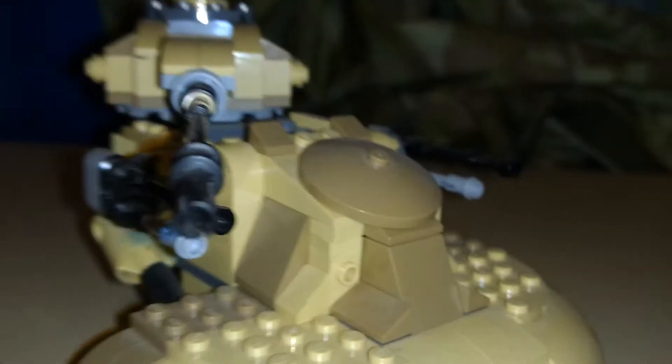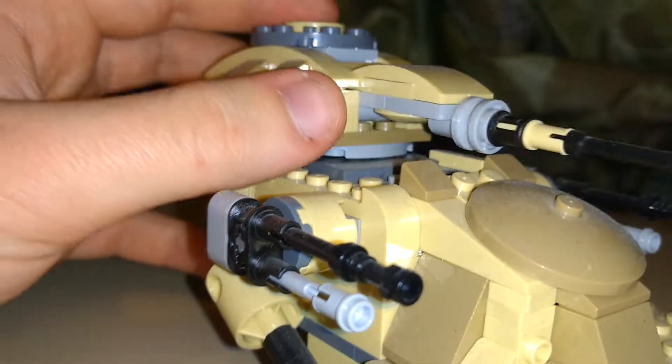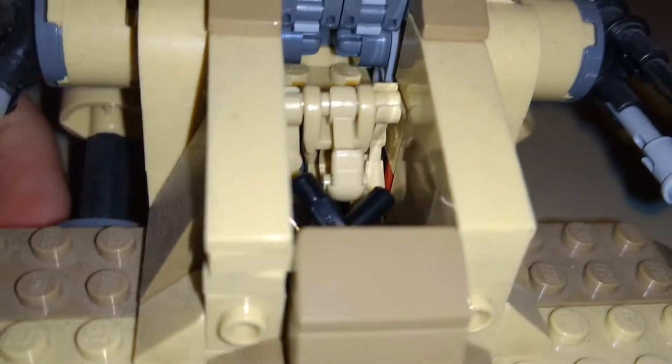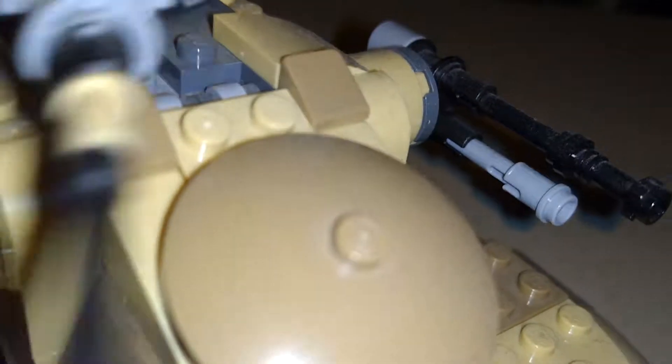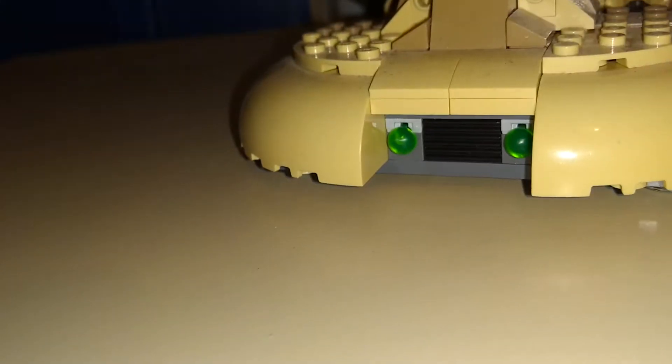We have the Separatist AAT-1. It came with a few battle droids — here are two of them, one there and one there, as depicted in the Clone Wars TV show. If either of these two hasn't had a grenade or droid popper thrown inside of it, it can still operate. It's also got two of these shooters, which I actually want to try firing.